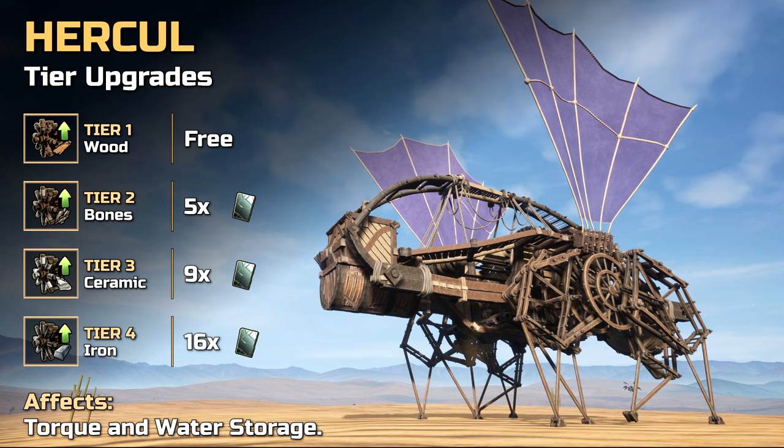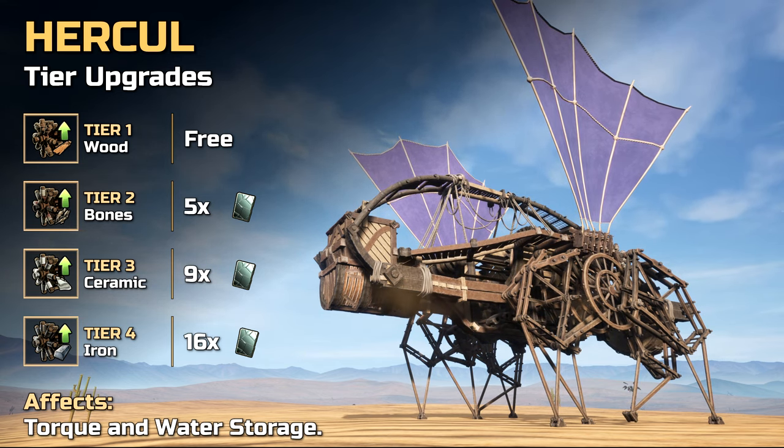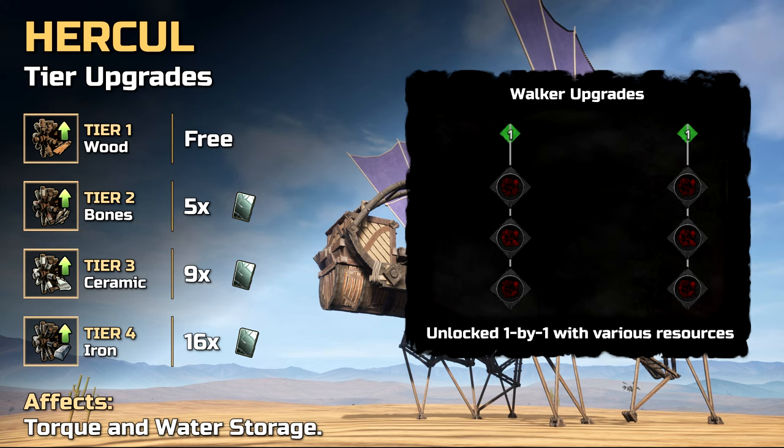Upon building the Hercule, tier 1 water and torque storage are automatically unlocked. It's important to know that only water and torque can be further upgraded. As always, tier 2 to 4 upgrades must first be unlocked with tablets before they can be upgraded with resources.